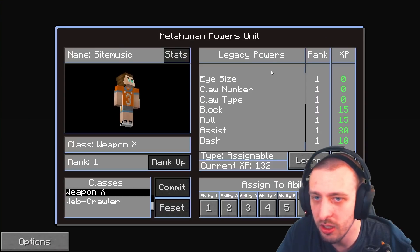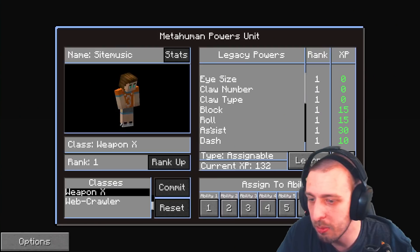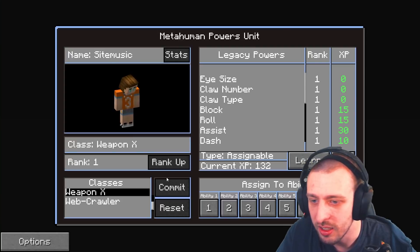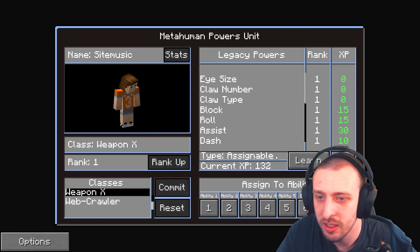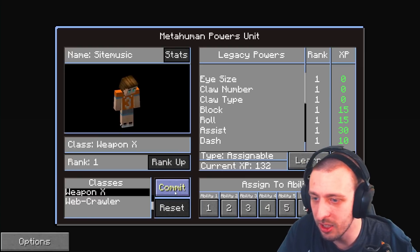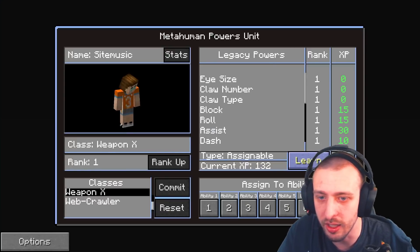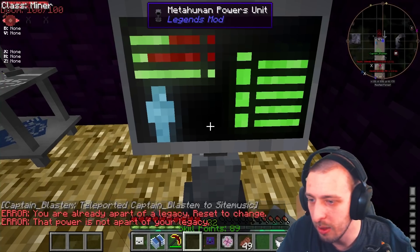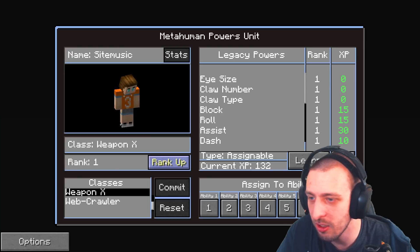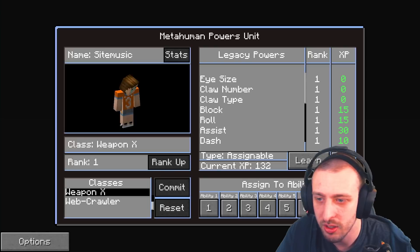I'm Rank One. I need to learn my powers. It says 'that power is not a part of your legacy.' Are you wearing the Superman stuff? No, I don't have anything on. I'm confused. Okay, so I'm already a part of this legacy — but it says 'that power is not a part of your legacy.' Why is it on my screen then? 'Rank up — you have to learn all predecessor powers.'